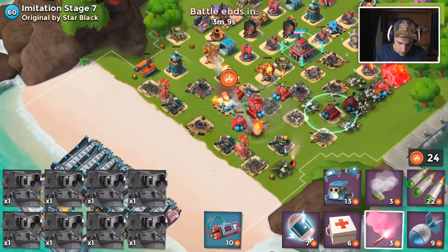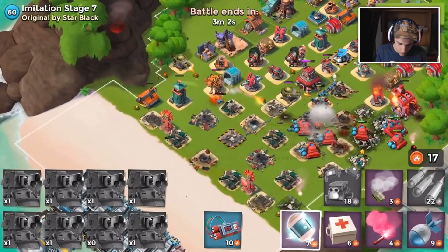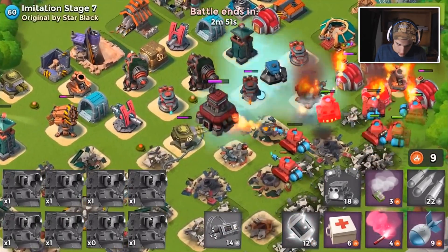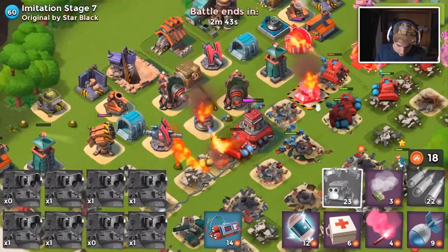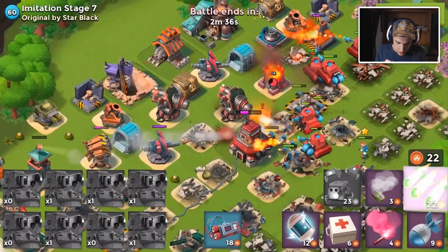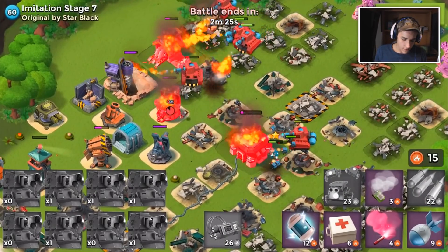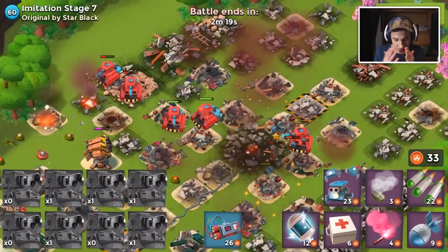We'll walk around the side of the base and take down the shield generator. Hopefully my troops can take it down fast. We'll drop a flare, get some critters down - I'm tempted to flare straight to the headquarters but I won't. Did you see that shock? That shock was so beautiful. Ever Spark will target that boom cannon - this is a maxed out explosive charge by the way, and it is very strong with all scorchers. And we are going to beat stage seven with all scorchers, which is a huge accomplishment!